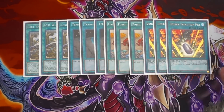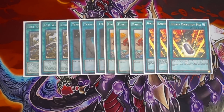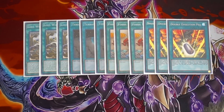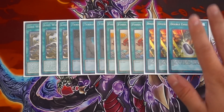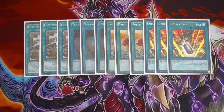The new addition to the deck: triple Double Evolution Pill. This card is absolutely insane for this version where you're trying to ram out damage as quickly as possible. Double Evolution Pill lets you banish one dinosaur monster and one non-dinosaur monster from your hand or graveyard to special summon one Level 7 or higher dinosaur monster directly from your hand or deck, ignoring its summoning conditions. Cards like Maxx C or Rescue Rabbit in the graveyard can be banished alongside a dinosaur like Giant Rex to summon Ultimate Conductor Tyranno directly from the deck. That's why you play triple copies of this — to see it as quickly as possible and OTK your opponent.